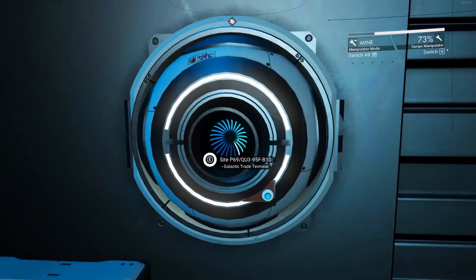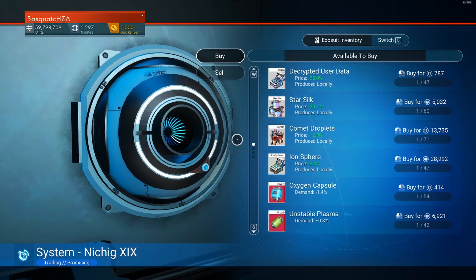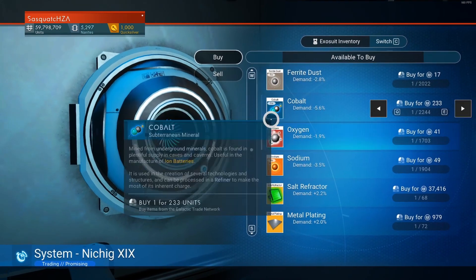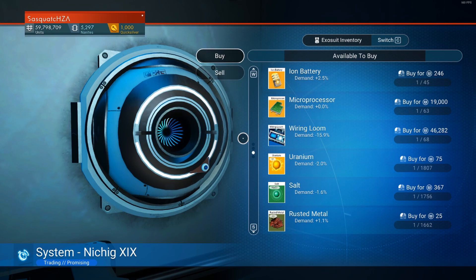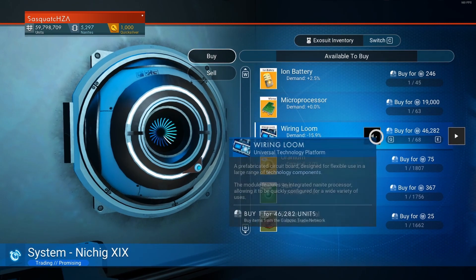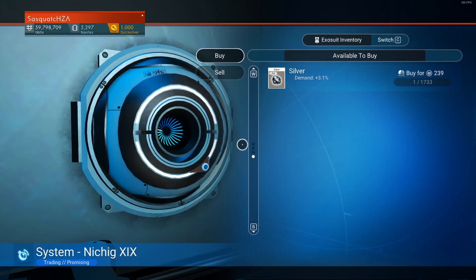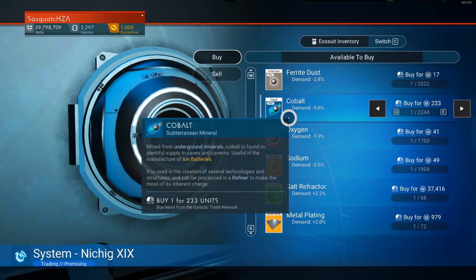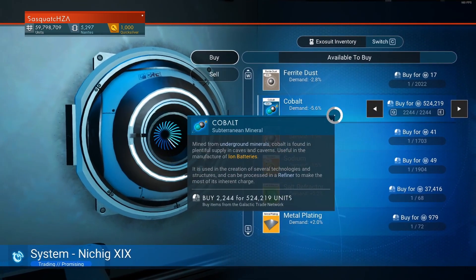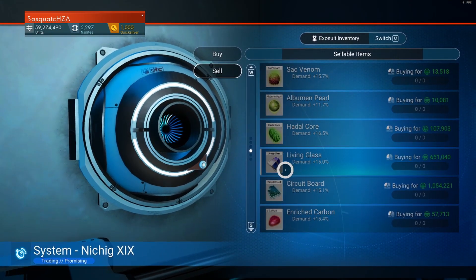Now for tip number six, a small bonus tip — economics. Buy and sell, supply and demand. If you find that one of the traded items like chlorine, for example, is low in a star system — like minus 15% — take some credits, buy up as much as you can, everything if you can, then fly to another system. In that system chlorine might be at 0% or even a positive, which means you will make a profit automatically no matter what.